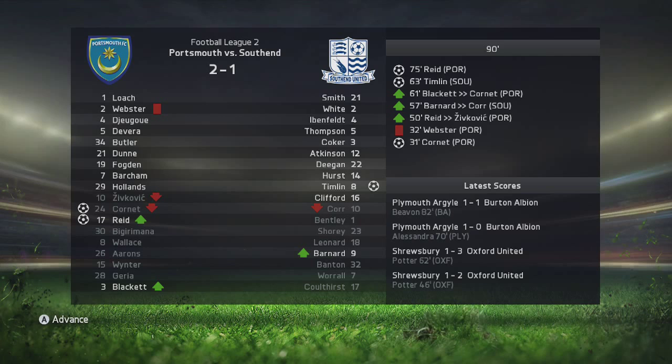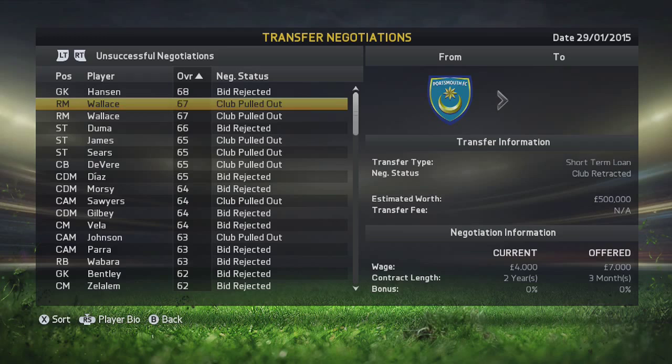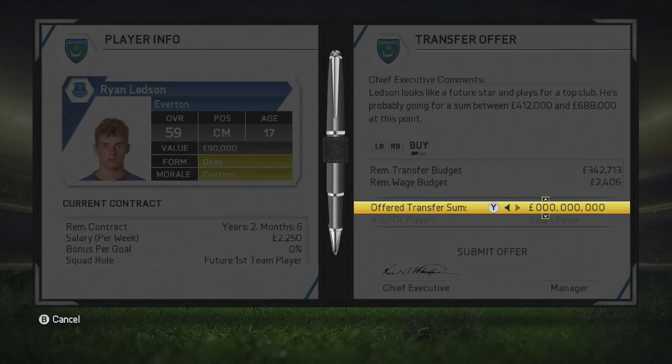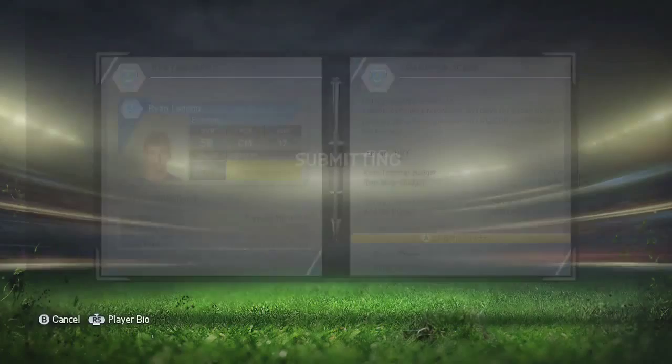I decided I'd also go back in for Ryan Ledson, the young Everton midfielder. He is 17 years old and he has got 80 potential - he's only worth £90,000. So I thought I would go in for him, but unfortunately it doesn't look like they are going to be letting him go, despite the fact that I have offered them numerous different deals with different players. I will offer £90,000 and if they accept that, it would be fantastic, but I very much doubt it. It's a shame because he is a good young player with a lot of potential.